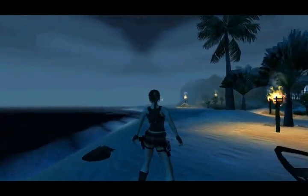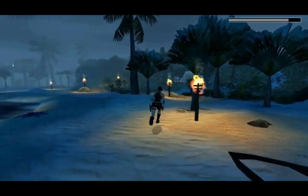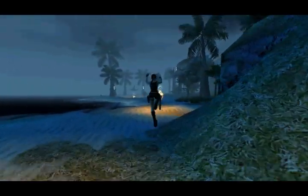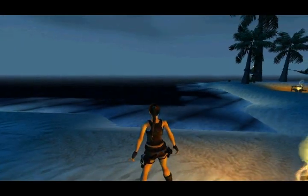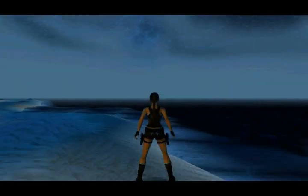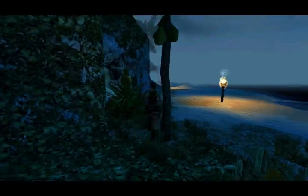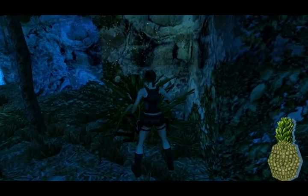We are stranded on an island right now, with nice tropical plants and stuff. This island is actually huge. You can see the water fading off in the distance — it's a really nice effect, but you can't actually swim there. Some currents stop you from doing that. And there are some health items hidden in here; they are very well placed.